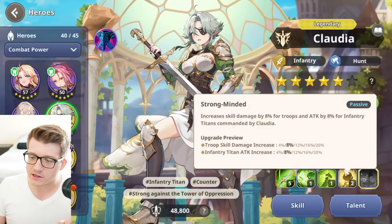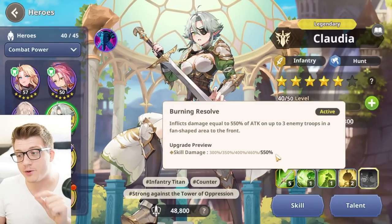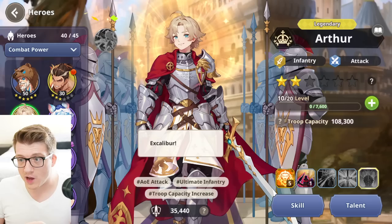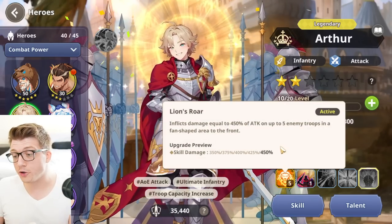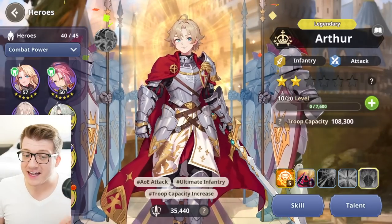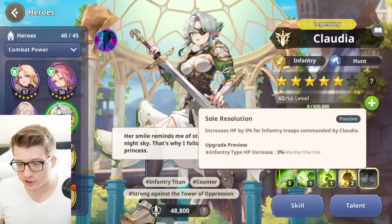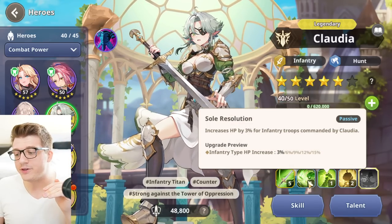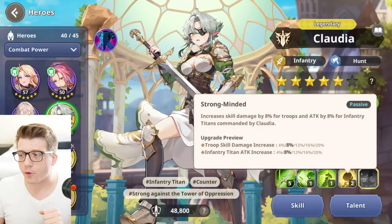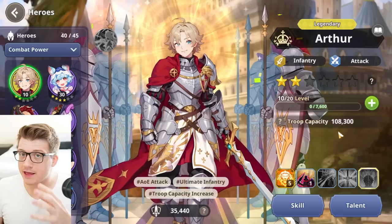Claudia's fourth skill gives 20% increased skill damage, and since she can be a secondary, all her skills work for the primary hero too — meaning Arthur's active skill also deals 20% increased skill damage. In my order of investment: active skill first, then fourth skill, then second skill, then third skill. Once you get two of those to five points, you can substitute Claudia in for your unique.